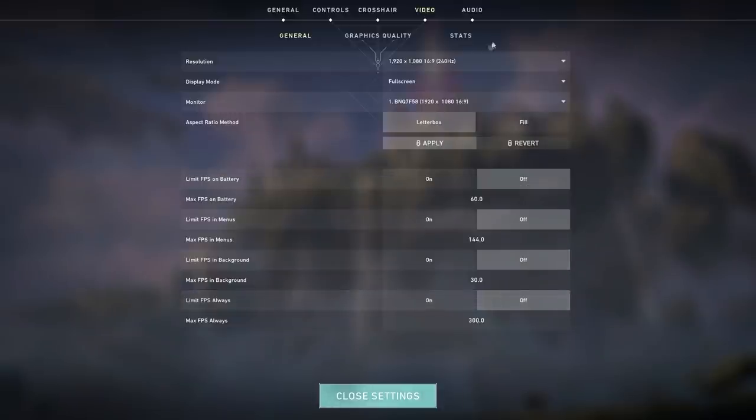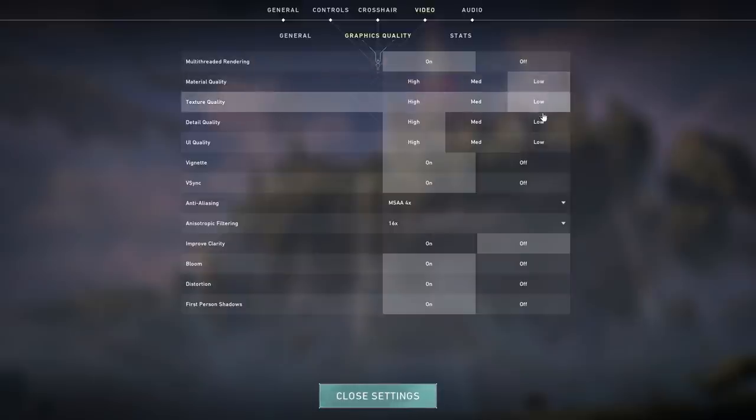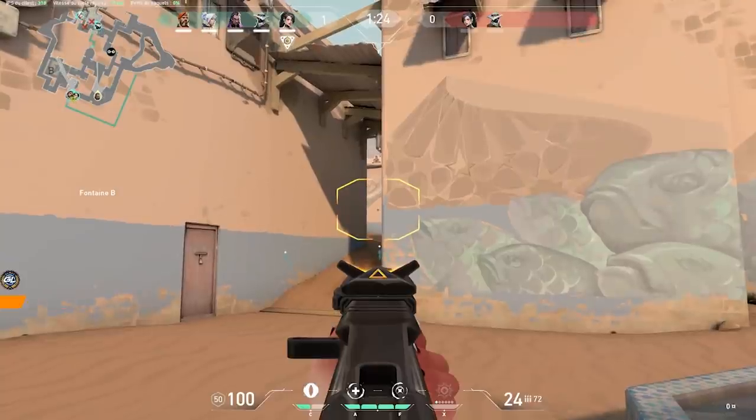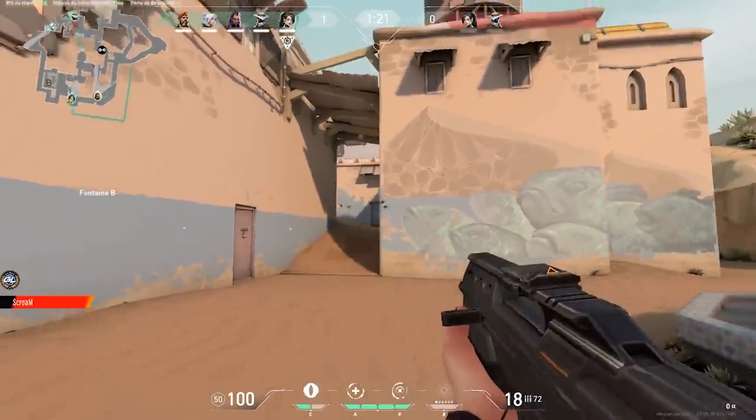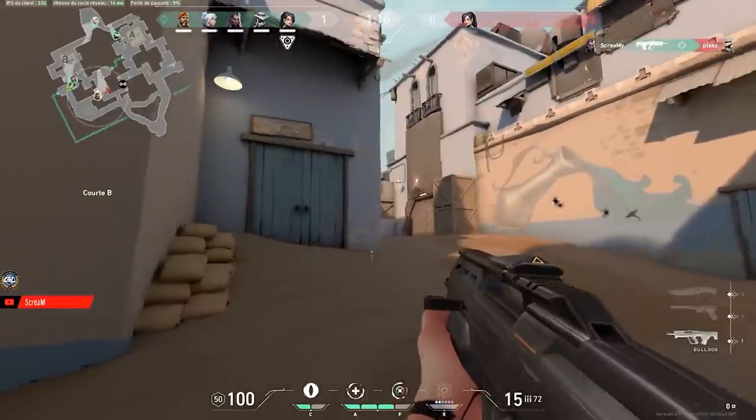Next we have the graphics quality tab. An easy rule of thumb is to set everything as low as possible to get the highest frame rate. However, there are some important settings unique to Valorant. First is multi-threaded rendering, which you always want turned on — this is the key to getting the maximum FPS possible out of your computer. Then you have material, texture, detail, and UI quality — set all of these to low, as there is no competitive benefit to increasing them and it will only lower your FPS. Pretty much every single pro has this set to low.